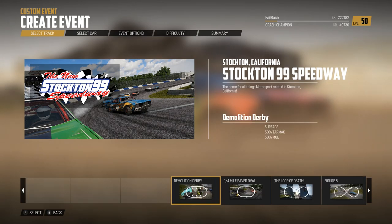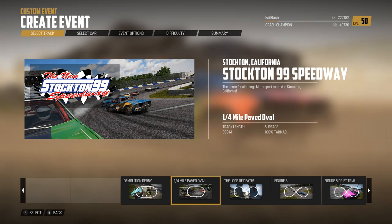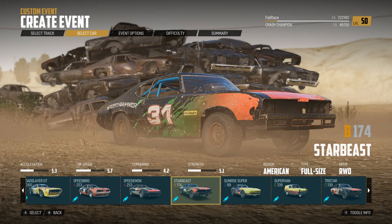The Stockton 99 Speedway does have a demo derby arena, does have a quarter of a mile oval, however it has a loop. We're talking about a proper loop-the-loop on a racetrack. Admittedly the AI do get a bit confused with it, but it does actually work surprisingly well.